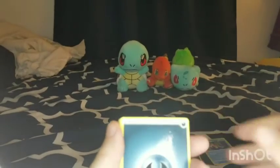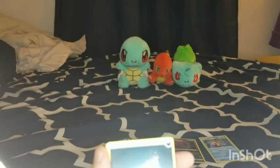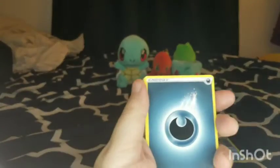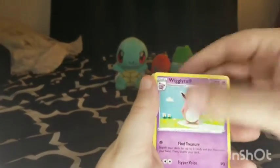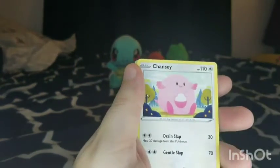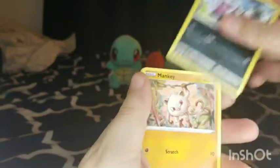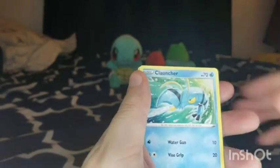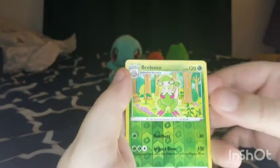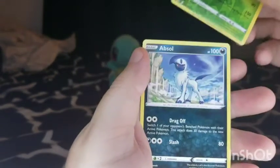Unfortunately I did not get any Celebrations packs — maybe I will try to get some in the future, but right now I just haven't found any at the stores I've wanted to. Wigglytuff, Snubbull, Simisear, Chansey, Zigzagoon, Minccino, Clauncher, Growlithe, Reverse Hollow Breloom, and an Absol.